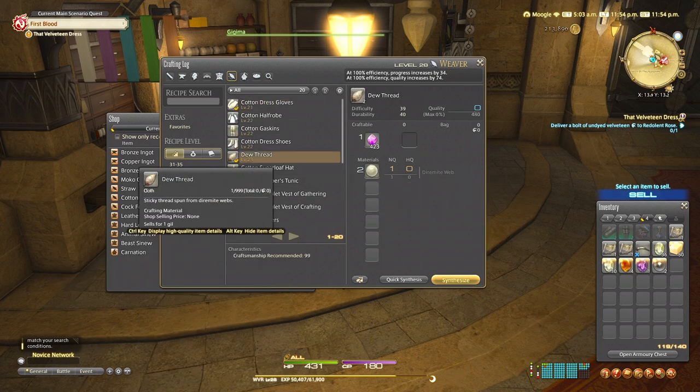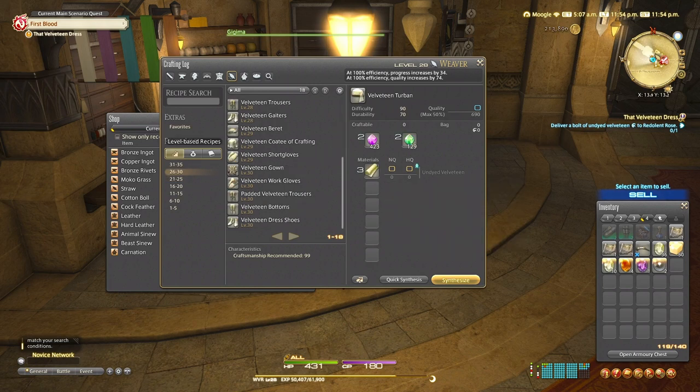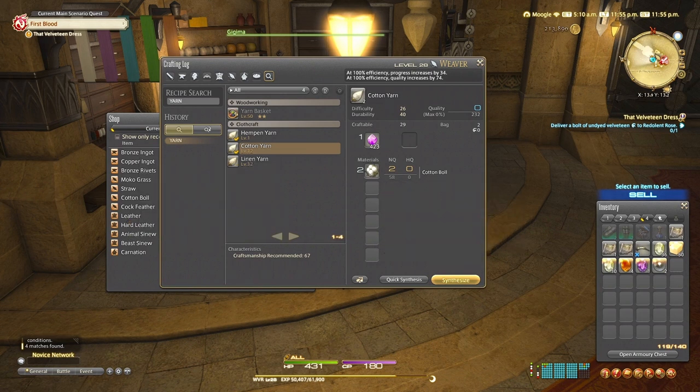To make dew thread, you're going to need diamite web. An easier way to find what ingredients you need is to simply use the search function, like you can see me doing here for cotton yarn. For cotton yarn, we need cotton balls, and we can actually purchase those from the guild shop itself, which is really nice and easy.